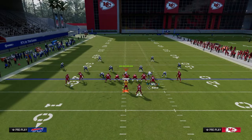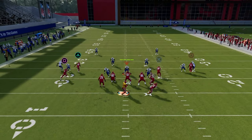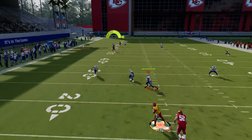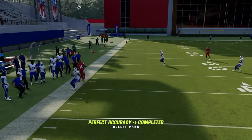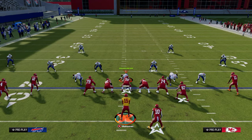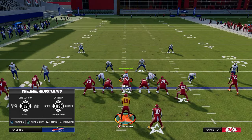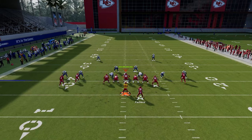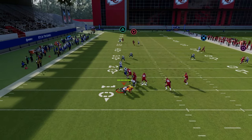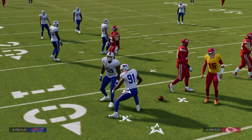Another thing with this play — if you do have some time, you can throw it more to the sideline, more like a crosser route, and get that possession catch on the sideline really well. This is really good against cover four and even better against cover three. Against cover three, this post route does a pretty good job — the outside third is just not going to break down as much as an outside quarter would.